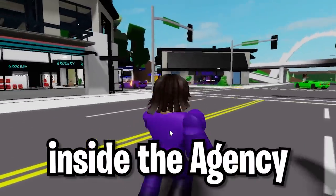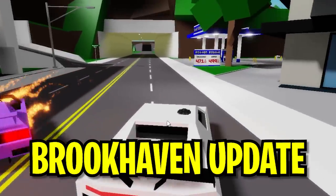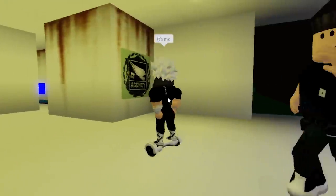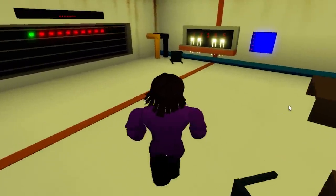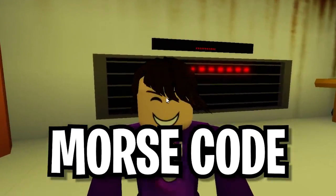What if I told you there's a hidden secret inside the agency bunker? Apparently, this is because of the brand new Brookhaven update. If you go into the agency bunker, you can see the agency 2 badges right here. The Brookhaven developer is not going to make it that easy, but there's actually something changed inside the agency bunker. A lot of people are saying this is actually Morse code.